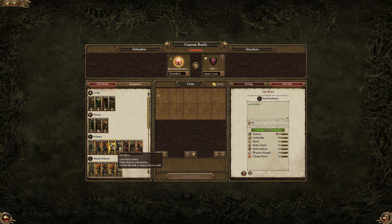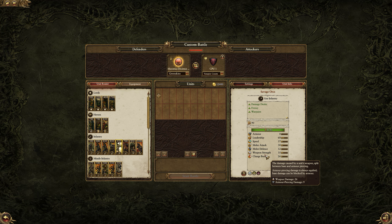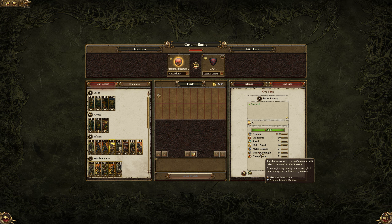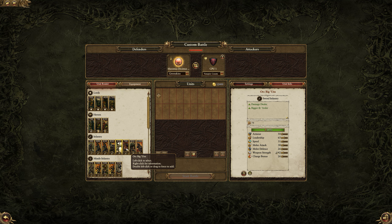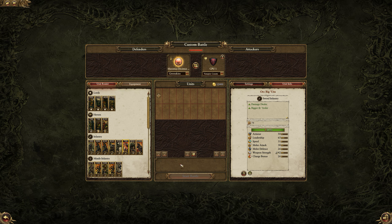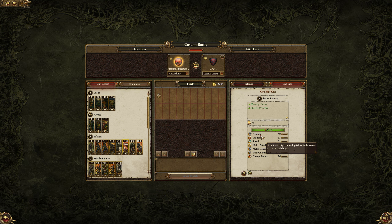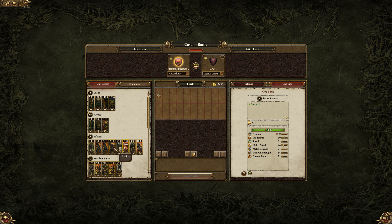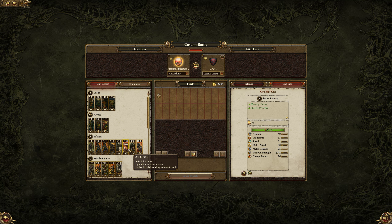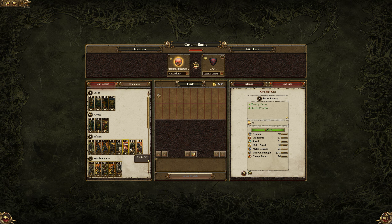I've found good use for the Orc Boys being shielded and having some armor — not the worst leadership, not the highest. Savage Orcs can be very powerful, however there's a big caveat: lacking any kind of armor or shield, they are incredibly fragile. The Orc Biggins are decent enough; they have a bonus versus large for some reason, a bit of armor, but the leadership isn't great. You're not really getting that much more combat ability out of them compared to the standard Orc Boys lineup.